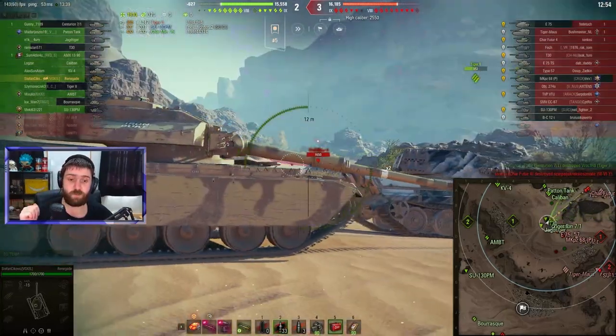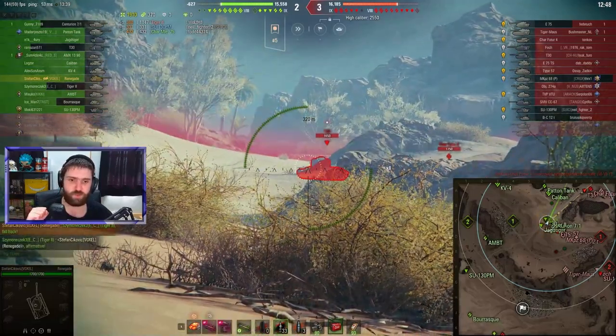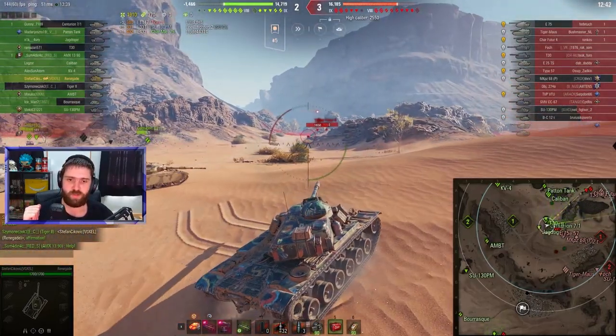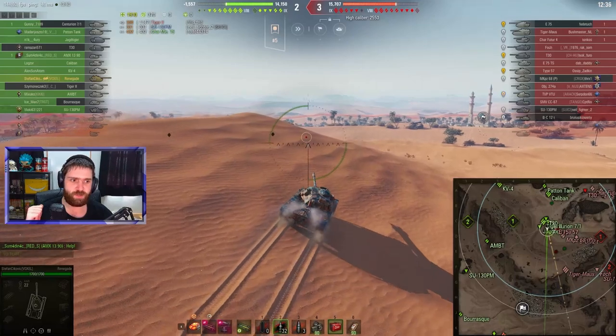If the enemy team knows where to shoot you — which is, like I said, the cupola — and if they do see you frontally, then they can just shoot you in the hull anywhere. 1,900 damage so far in this battle, helping to finish off the Tiger II and the Sha-Emily.